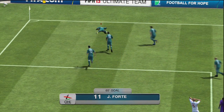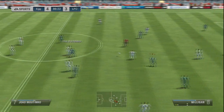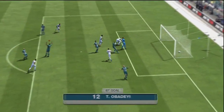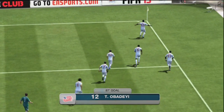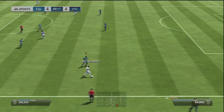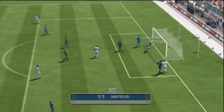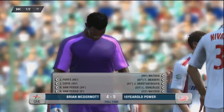Jonathan Forte in the 65th minute makes it 4-3. This game should be solidly in my hands. But then I slide tackle him and somehow my goalkeeper comes out, slides to the ground, and the ball goes in — 4-4. Then in the 89th minute, he crosses it in and scores — 90th minute, Mateus gets the winner. I lost that game 5-4. I cannot believe I lost that game.